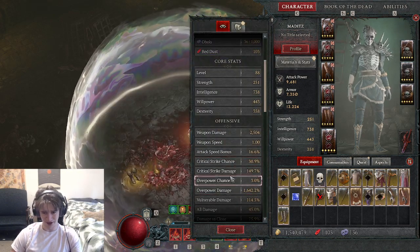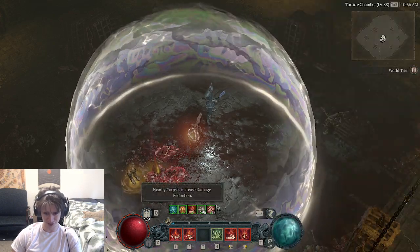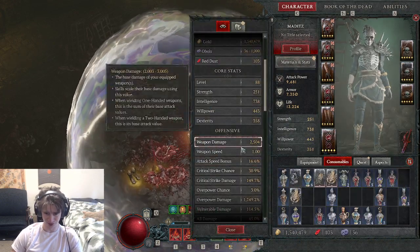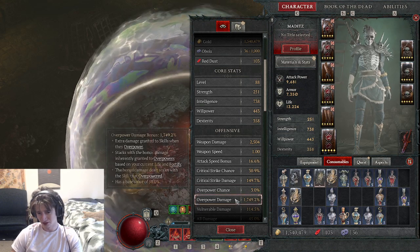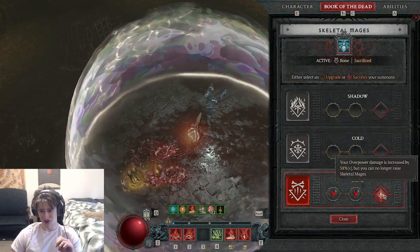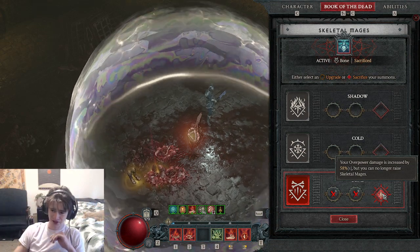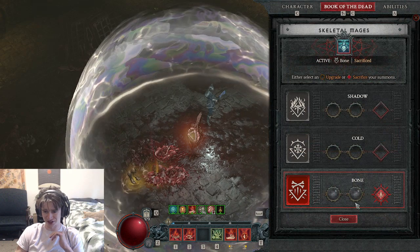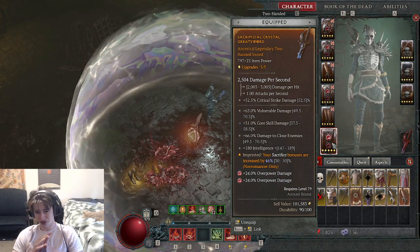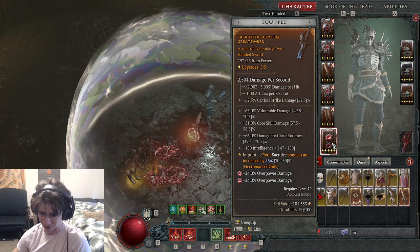You might be wondering how my overpower damage is so high. I usually have an overpower damage elixir on but I don't have one right now. If I pop this Potent Crushing Elixir it goes up quite a bit — to 17.49. The reason it went up by like 100% is because of the sacrifice. Your overpower damage is increased by 58% multiplicatively. That's how we're getting multipliers — the sacrifice right here. And then on the two-handed weapon you're gonna want to get the sacrifice bonuses increased. I only have it at 46% but if you can get this at 50% it's gonna be huge.